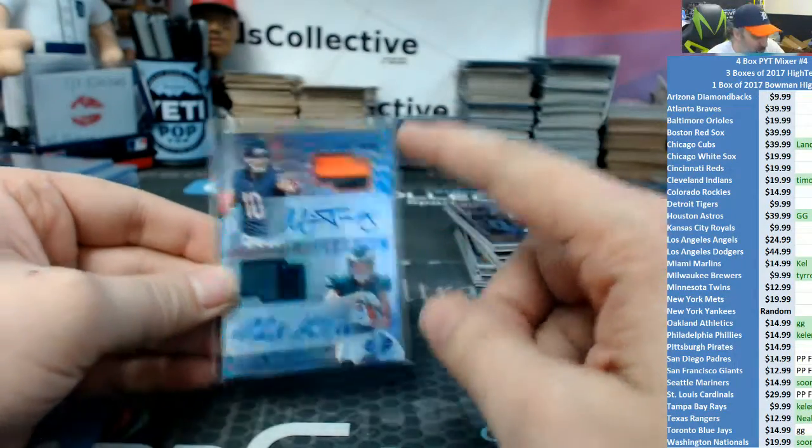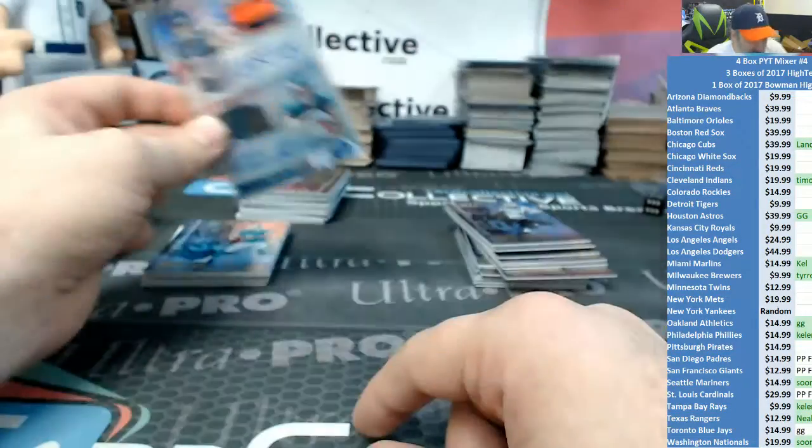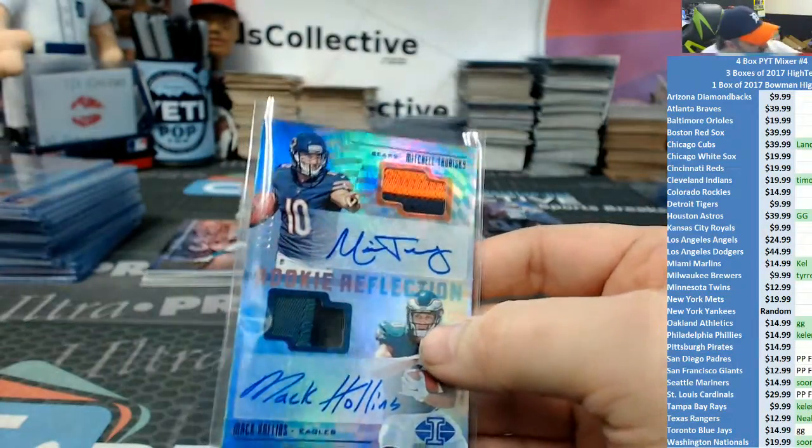One, two, three for the Mitch; four, five, six for the Mac. One, two, three on top; four, five, six on the bottom. It is a one — the Bears win the die roll.